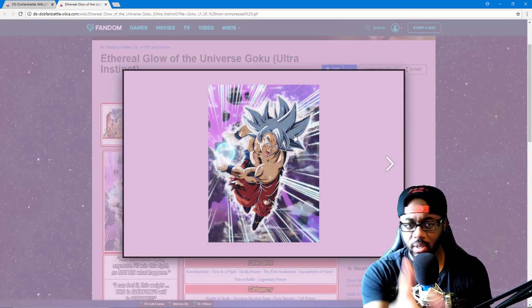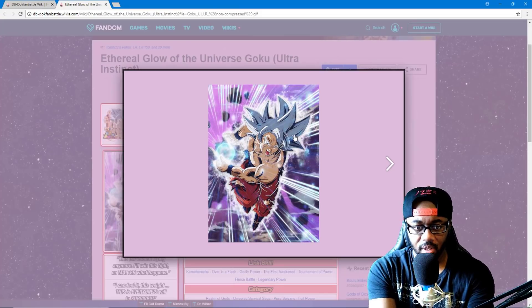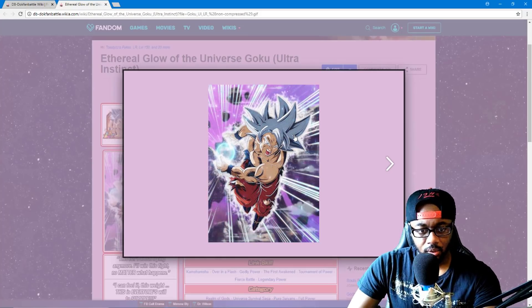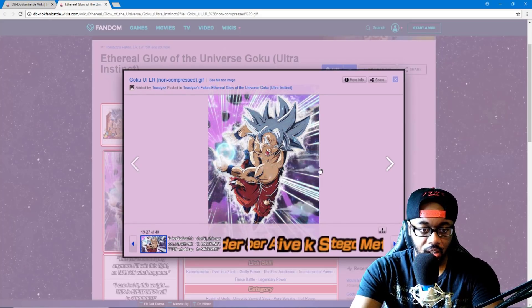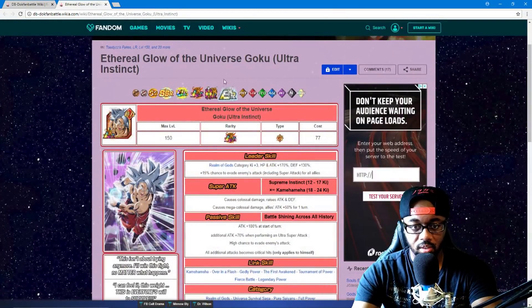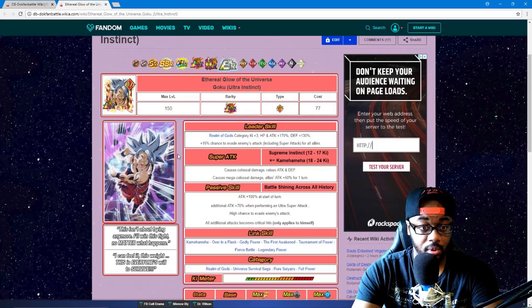I'm not going to freak out too much about this one because we did see this PNG a couple of times. It looks a little more polished — his pants may be a little darker, a bit more color. He's got everything going off in the background on the LR too, and the Ki around him is doing what it needs to do. This looks absolutely fire. He's 77 cost, obviously summonable, Realm of Gods category, plus three Ki, HP, attack 170, defense 130.